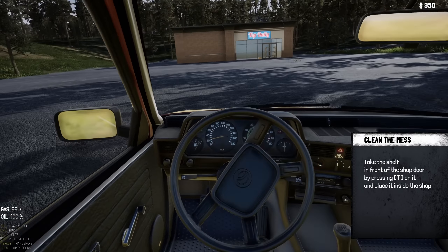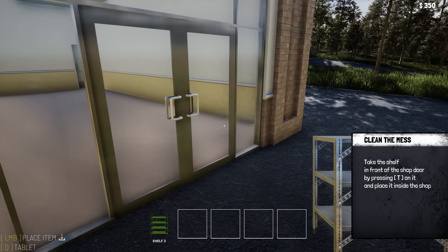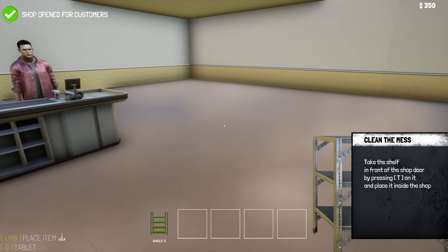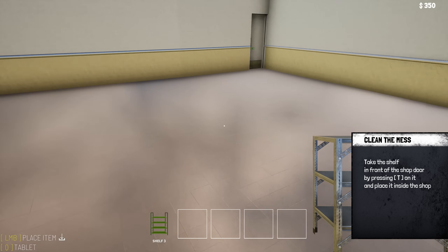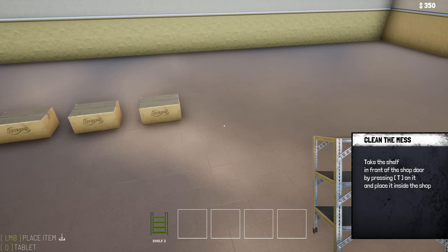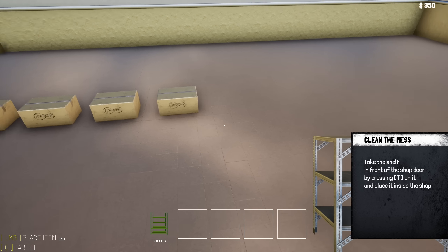The tutorial says: take the shelf in front of the shop door, press T on it, and place it inside the shop. Got it, boss. Let's just — oh nice, it turns off on its own. T to pick it up, open the door to the shop. Buddy, it scared me! Place it inside the shop. Does it have to go somewhere specific?